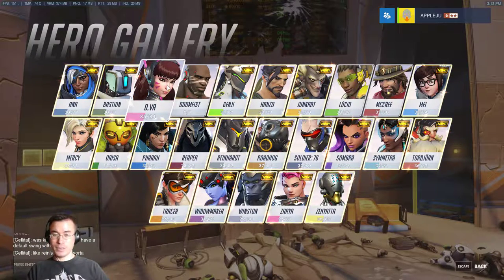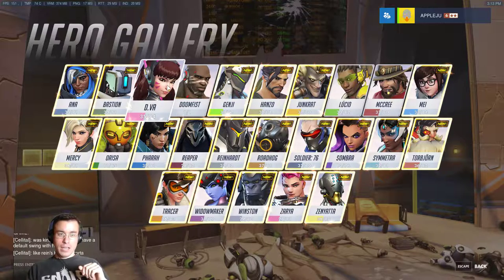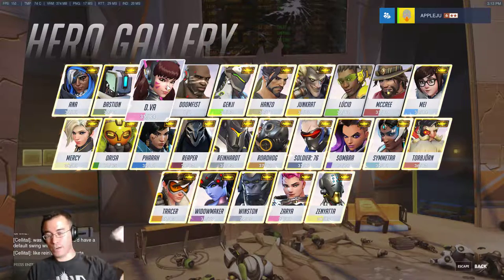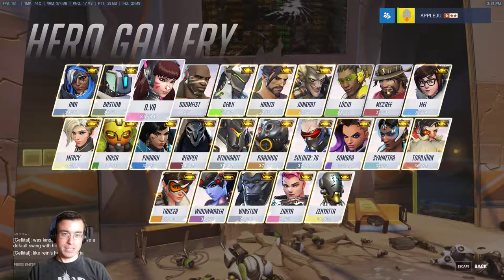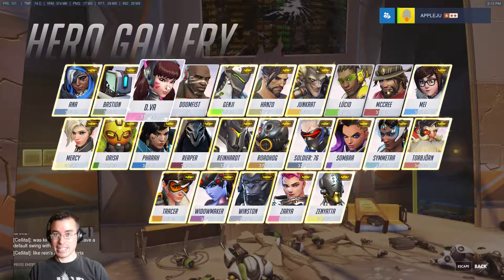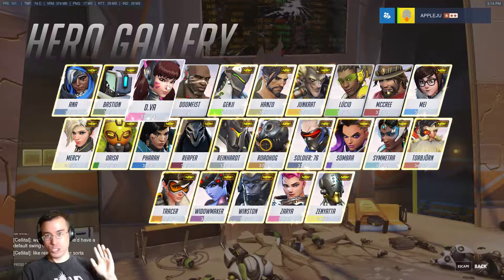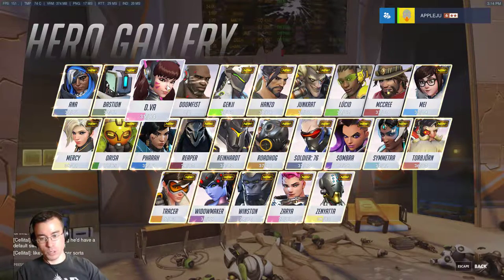Pharah is another one it'll cancel, although you would have to be a really good shot because you would literally have to uppercut up into the sky and then hit her with it, since his right click will only go horizontally on that plane of axis. So you can't aim up with it and shoot up into the air with your fist, unfortunately.